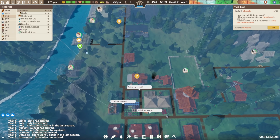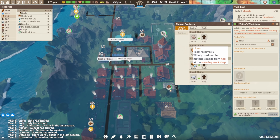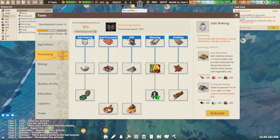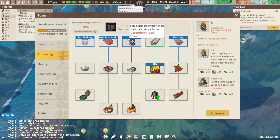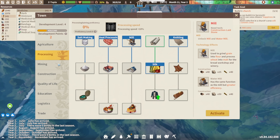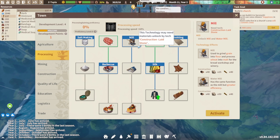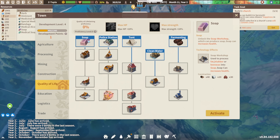We've hit 200 fuel — fantastic! We actually have some tools left over. Clothing — I don't have leather, wool, alpaca wool, linen, or cloth. Materials are made from flax at the weaving workshop. We need to get our flax field going and a weaving workshop, which I don't think I have. Mill — used to grind grain into flour and process wheat into malt for the bread shop, bread workshop, or winery. There is such a progression system to this — holy moly. Meat processing used to process various meat into chunks of meat and fat. We don't have wheat yet so we don't need that. Should we try to get soap?